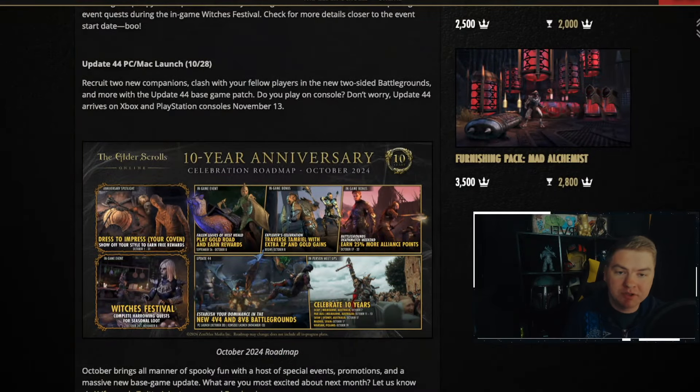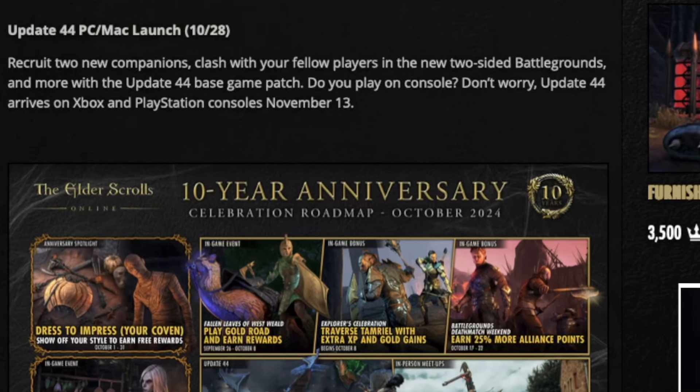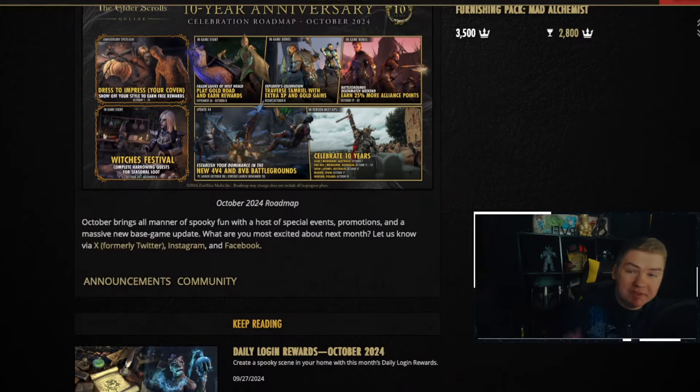Update 44 launches on October 28th on PC, and then it launches on console November 13th. If you're going to be somebody going into Battlegrounds early on, you're going to probably be getting sets that are very valuable because nobody's going to have them. It's pretty much the only way you can get them — via Rewards of the Worthy and specifically competitive Rewards of the Worthy. So if you're playing competitive and you're not using those sets, don't assume they're worthless. Turn around and sell them as quick as possible.